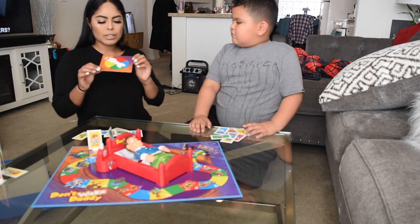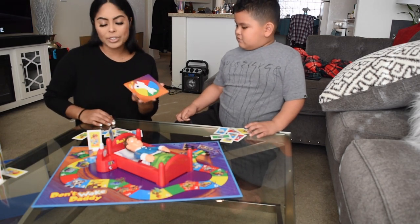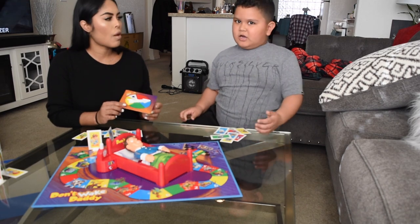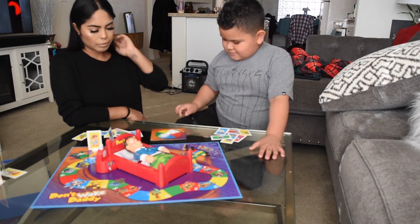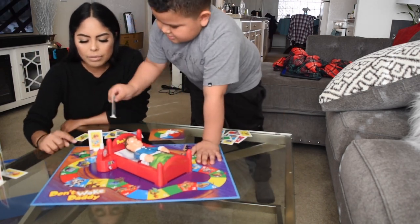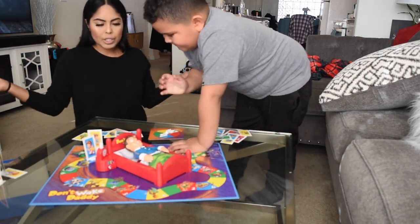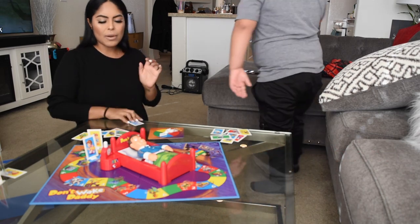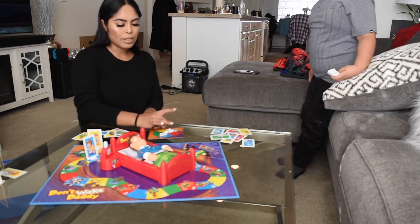Julian's gonna start first because he's younger, so he goes first. He's gonna spin, and whoever gets the color has to go on that color. Julian got blue! He goes to the first blue color, which is the baseball picture. He doesn't have the baseball picture card, so he has to go twice — but wait, he got saved! Since I have the card, I have to give it to him.